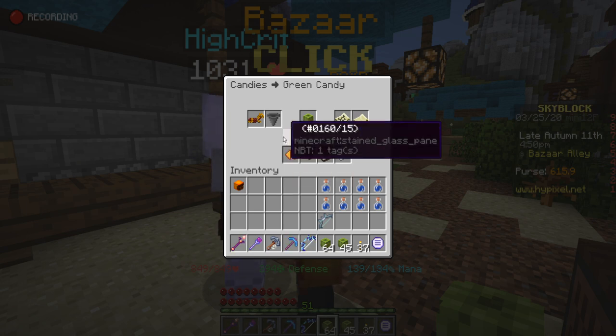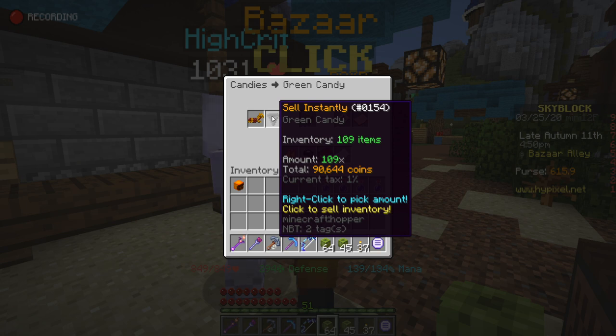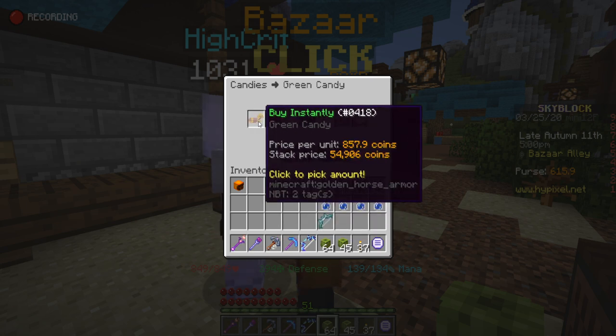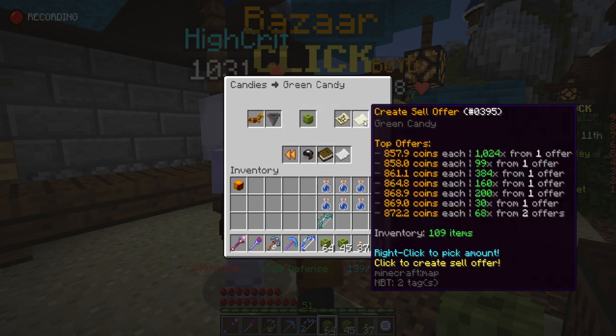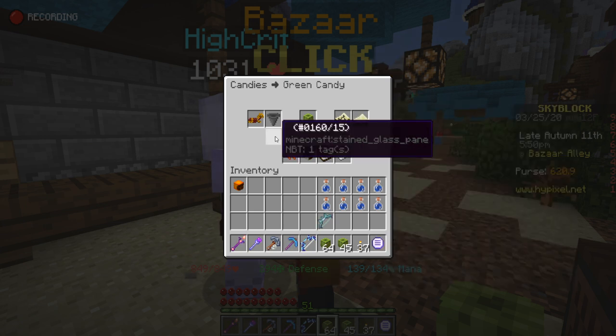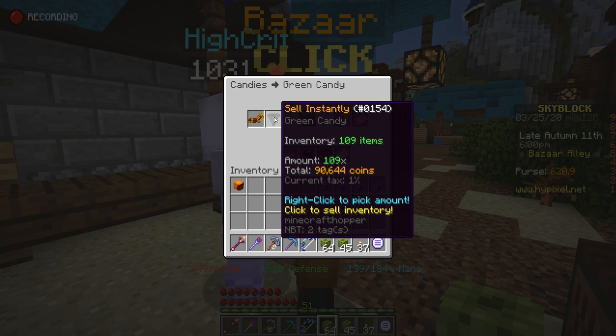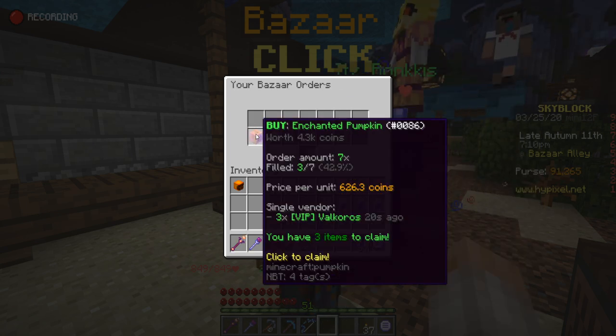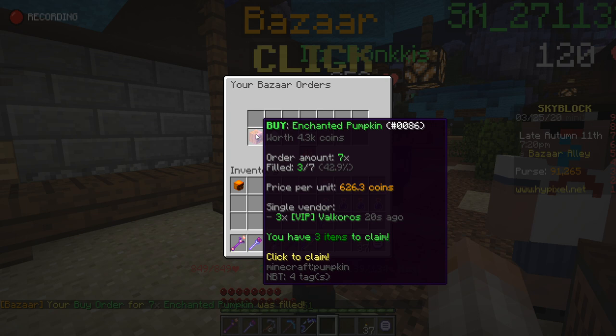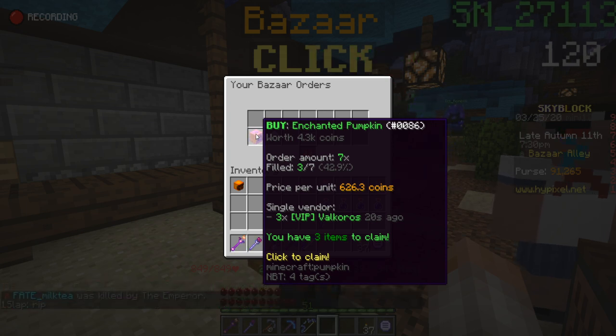...there's a 'Buy Instantly' button. If people want a certain amount of candies and just want to buy without caring about price, they'll get the lowest sell order — currently 857.9 coins each with 1,024 on the market. Similarly, there's a 'Sell Instantly' button: if someone just wants quick coins and sells all their items, they click that button and sell at the highest current buy order price. It will allocate those items to you piece by piece. So currently I've bought three out of the seven enchanted pumpkins I ordered.